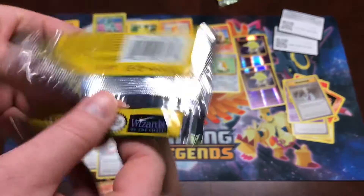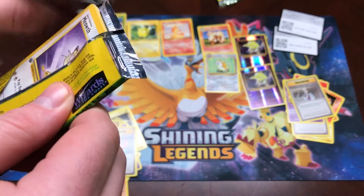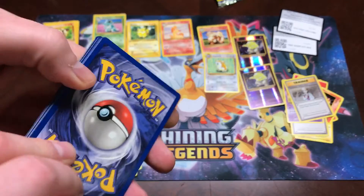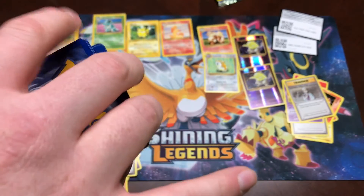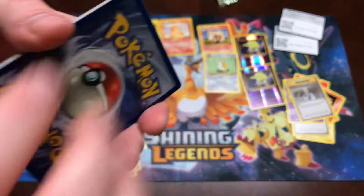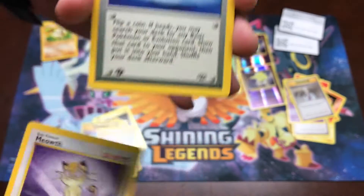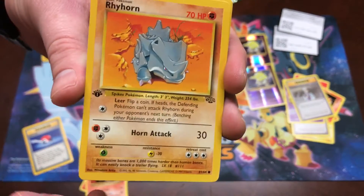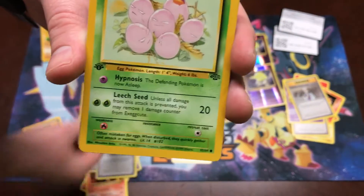Flareon, come on — give me Flareon holo! You can do it. It always makes me nervous opening these cards because they're first edition. All right — Meowth, Pokeball, a Rhyhorn, a Goldeen, Exeggutor.